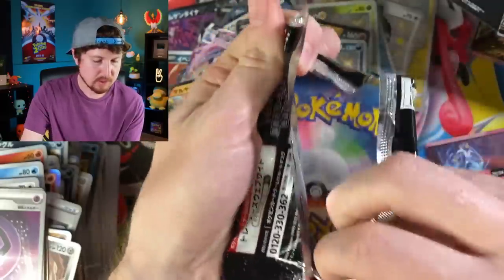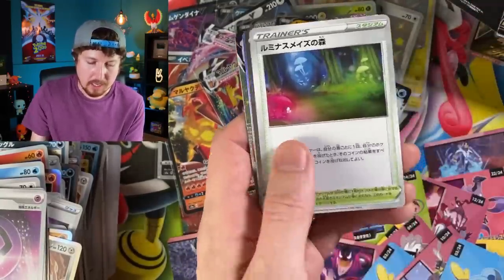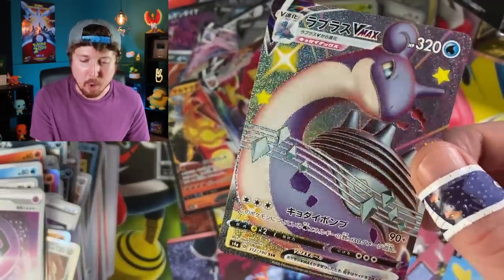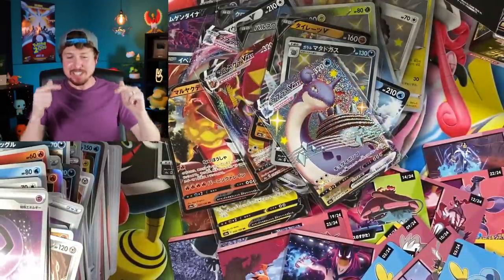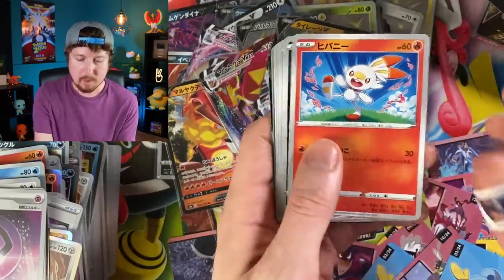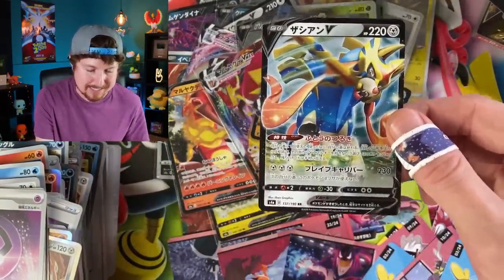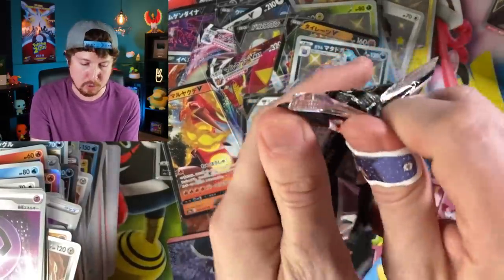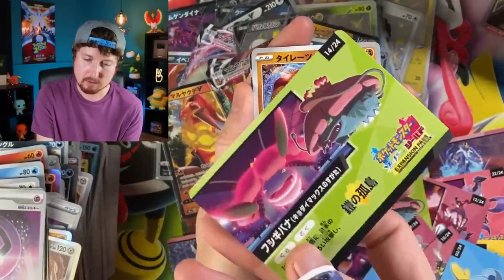Next pack: another Sobble, Feebas, and then — Shiny Lapras VMAX! Kanto vibes coming in strong. Welcome to the party! We are doing good, no complaints here. Hopefully you're all having a good time and maybe a good laugh or two. Next pack: Scorebunny, and no back-to-back Shiny, but we do have a Zacian V as our pull. We're definitely getting spoiled today — at least one Ultra Rare in every single booster pack.